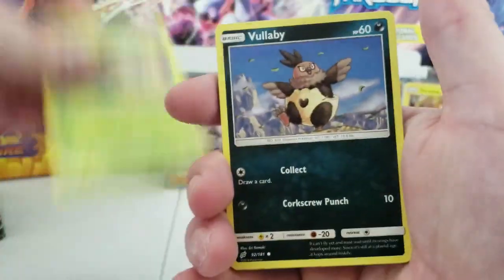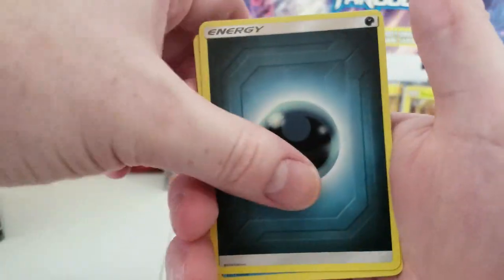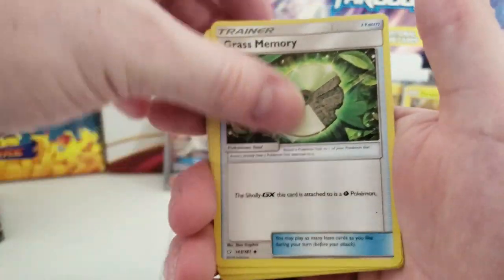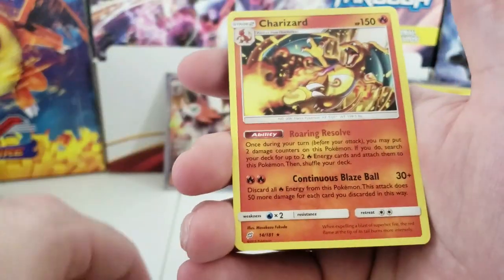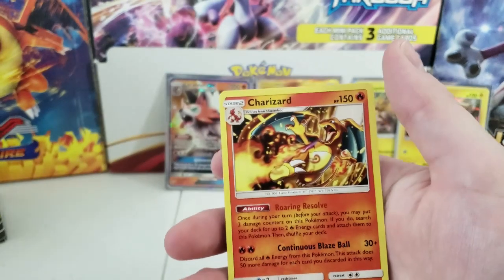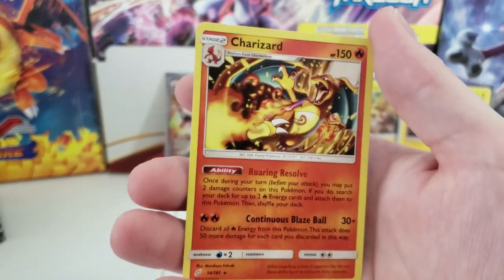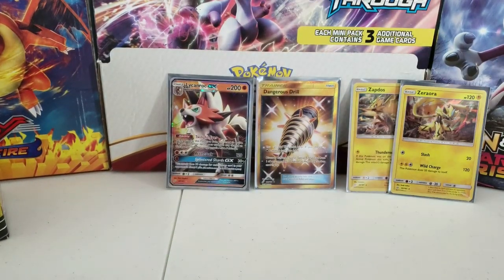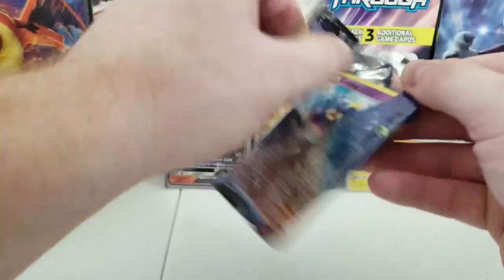Next pack: Weedle, Vullaby, Dratini, Zorua, Dark Energy, Golduck, Grass Memory, Lickitung, Reverse Holo Poochyena, and a regular rare Charizard! Nice — I actually really like that card. Wow, that's cool. I want to get a holographic one but I'll set that aside because I really like Charizard.